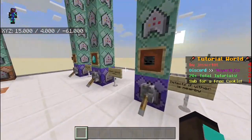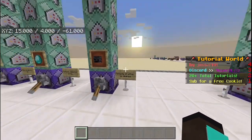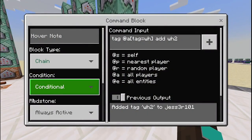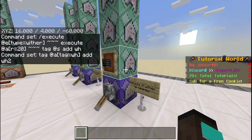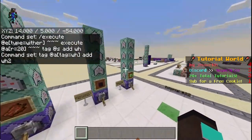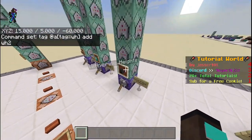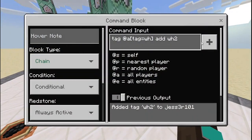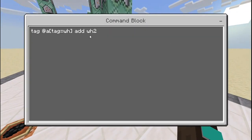For the Withering Heights advancement, instead of executing as an item entity, we're executing as a wither: 'execute as @e[type=wither] ~~~ execute as @a[r=20] ~~~ tag @s add withering_heights' — this tags any player within a range of 20 with the Withering Heights tag. The second command block is Conditional, Chain, and Always Active. Since we're not detecting items in a player's inventory, all chain command blocks can be Conditional from here on.